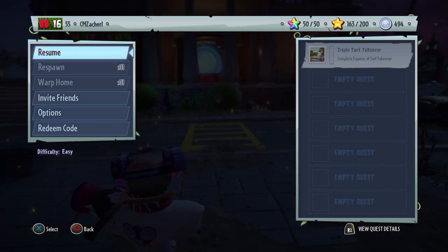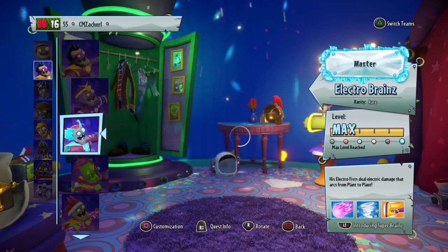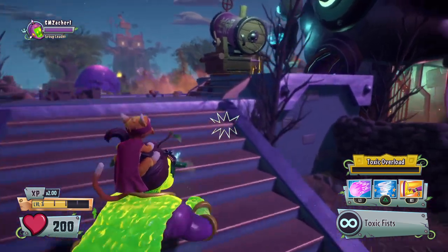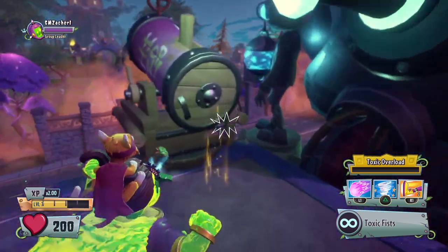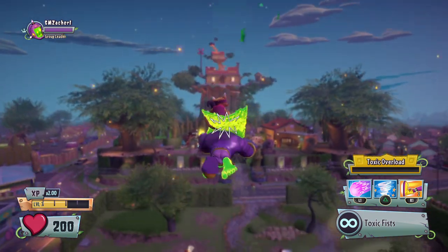I'll respawn and switch to a superbrain, showing that switching characters won't even break the glitch. The only thing that can break the glitch is repetitively switching teams, and it doesn't always. So if you want to switch teams, only switch once, and try not to spam the triangle button in the changing booth.